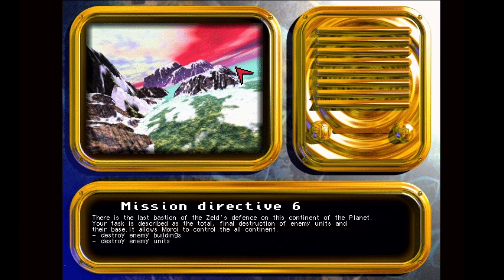Mission Directive 6. This is the last bastion of the Zeld's defense on this continent of the planet. Your task is described as the total, final destruction of enemy units and their base. It allows Moroi to control the whole continent. Mission Objectives: Destroy enemy buildings, destroy enemy units.